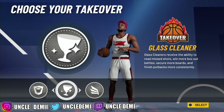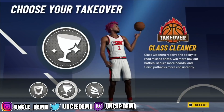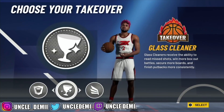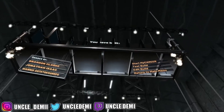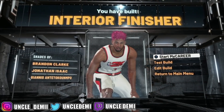Don't worry about rim protector — I always come down to glass cleaner and slasher. Slashing is the most overpowered takeover: you get contact dunks, you finish at the basket, and you're extremely fast up and down the court. Glass cleaner has its place, but if you can position yourself well in the game you shouldn't have any issues — I've boxed someone out without glass cleaner and still got the rebound. I'm still going slasher, but glass cleaner takeover is an option. There's the interior finisher.